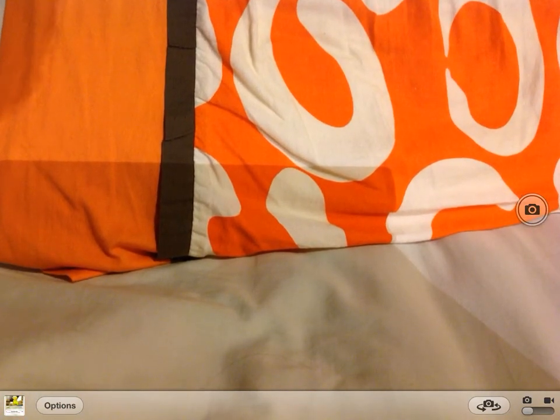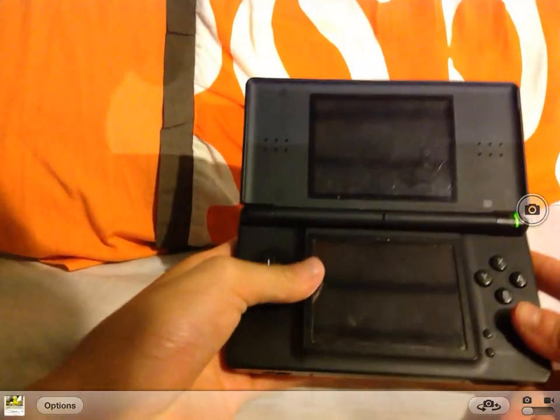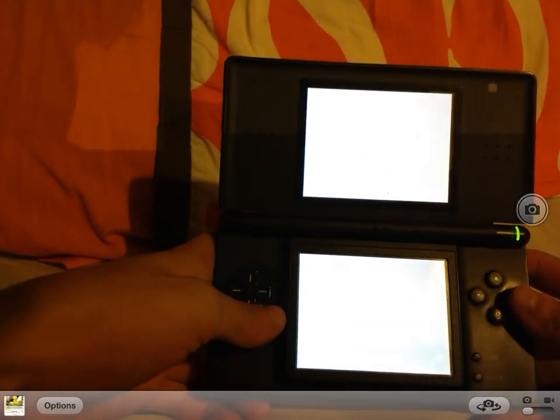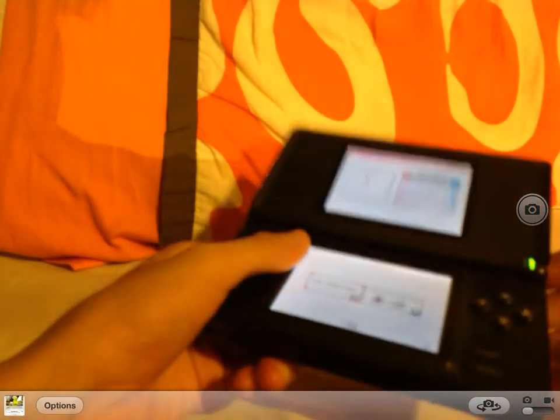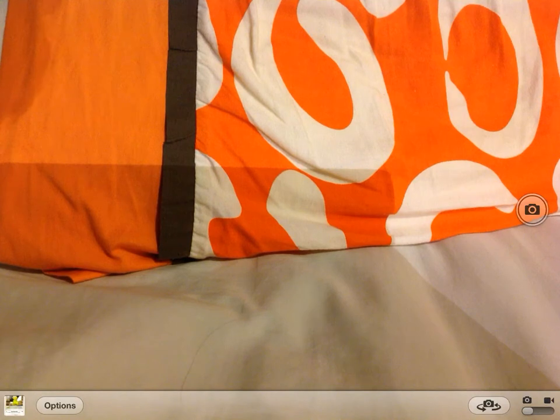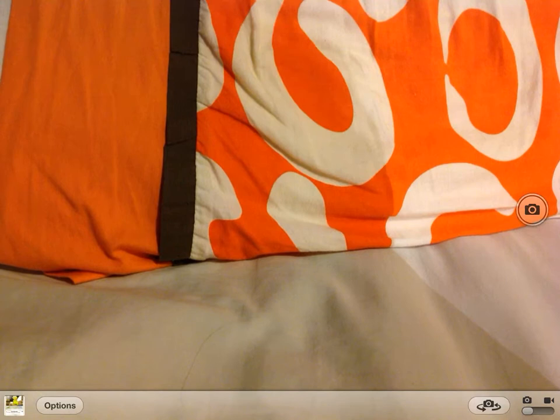When you download it, open it up and open it up on the DS. If it's not inserted, what I do is go and place the card and the micro SD into the slots. Once you've done that, turn it back on and it should work.